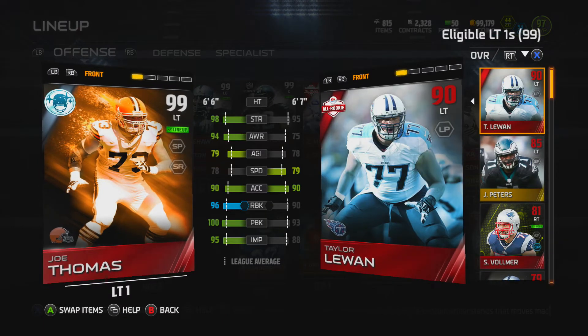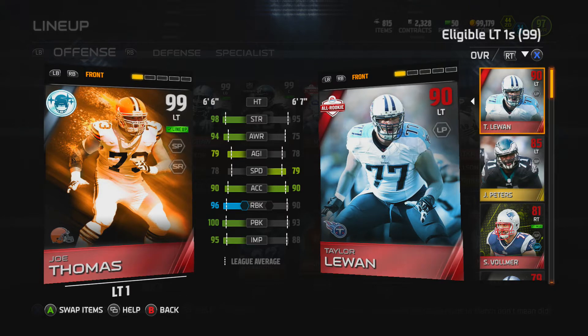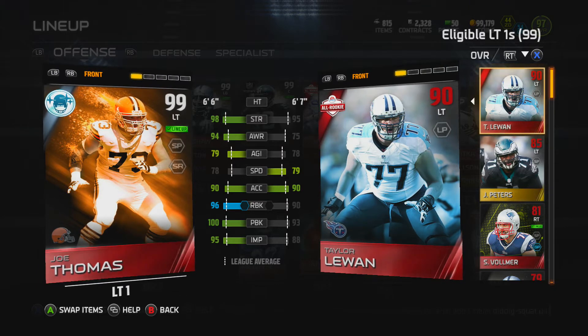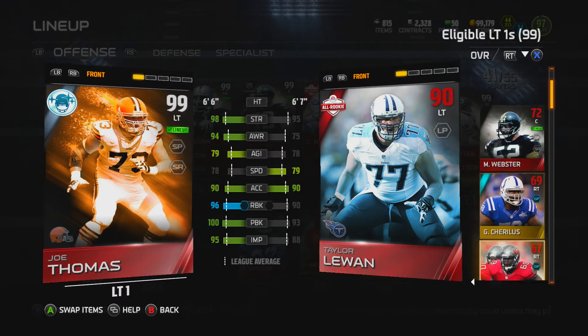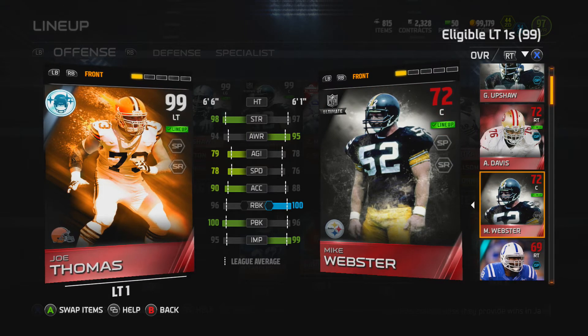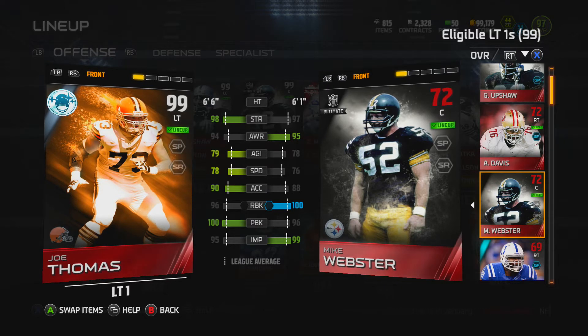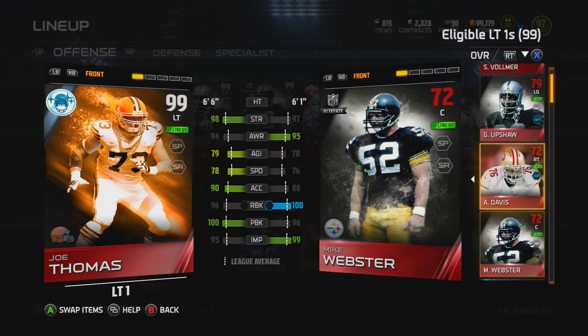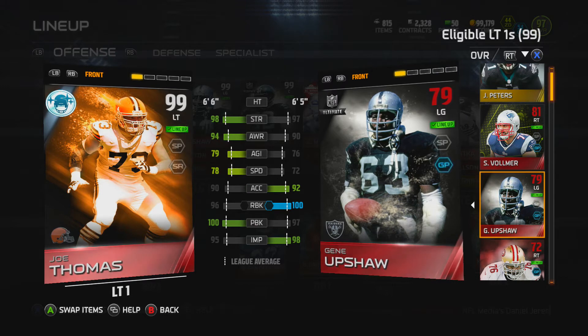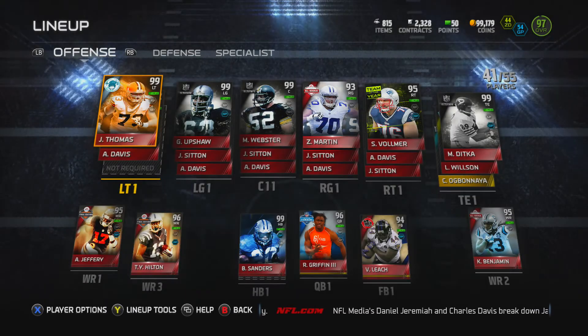You can see how crazy good he is compared to some other guys. We can look at Webster — a lot of his stats are a lot better than Webster's, only run blocking is different. Check out Upsell — yeah, a lot of his stats are better than Gene Upsell who's pretty good as well. So yeah, this guy is a stud of a card.